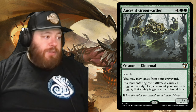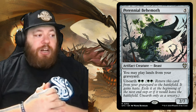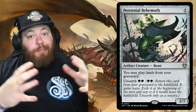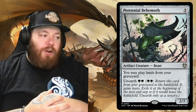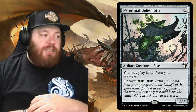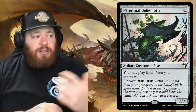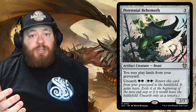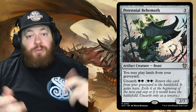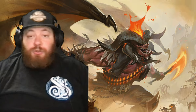Last creature to talk about is Perennial Behemoth — a colorless artifact creature, a beast for five generic mana, a 2/7 with a big booty. You may play land cards from your graveyard. It also has unearth for two green: return this card from your graveyard to the battlefield with haste; exile it at the beginning of the next end step. If you had a ton of ways to abuse playing lands from the graveyard, unearth it for two and go crazy. You'll lose it at end of step, but you get that one big swing with lands out of the graveyard onto the battlefield.